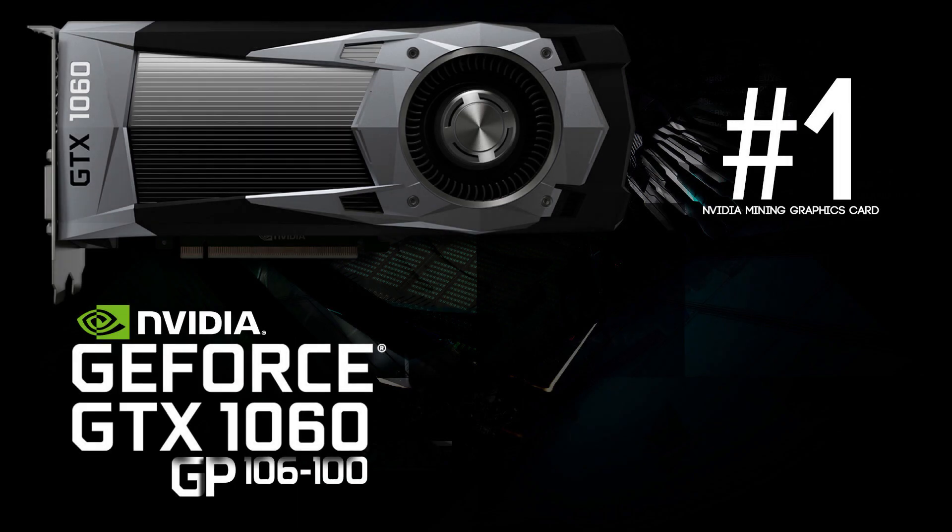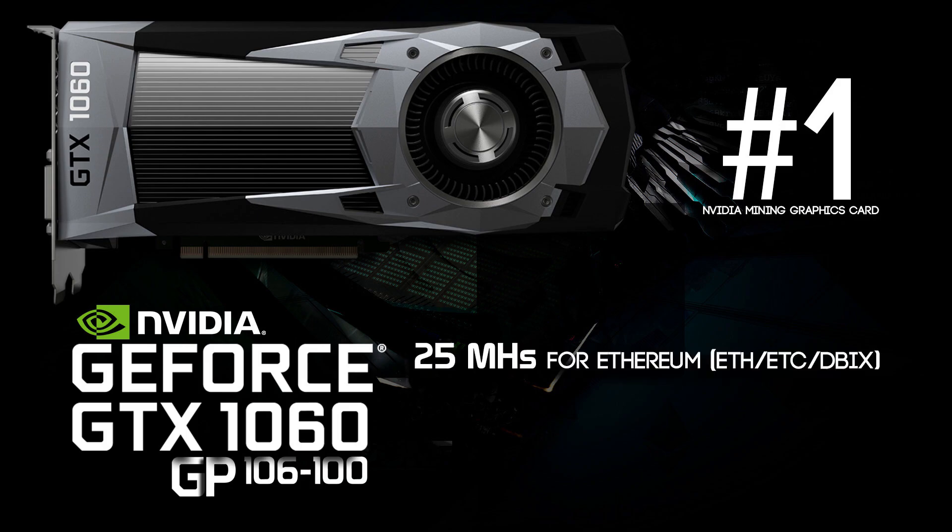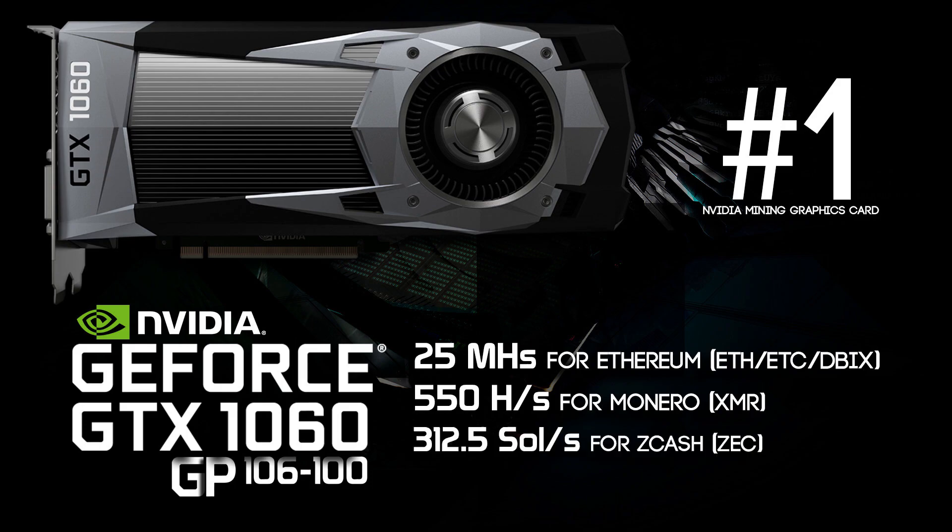Last but not least at number 1, we have the GeForce GTX 1060 GP106-100. It's capable of doing 25 megahashes per second for Ethereum, about 550 hashes per second for Monero, and 312 solutions per second for Zcash. You might wonder why this is number 1 — well, this card is only going to cost $200. However, this card hasn't been released yet, but probably within one month it will be available in every store and on Amazon so you can buy it to upgrade your mining rigs.